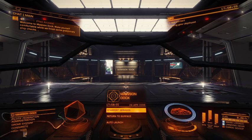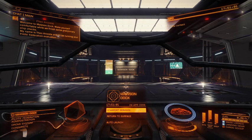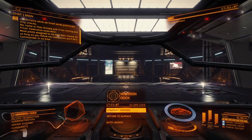Welcome to Morton Dock. Make yourself comfortable while we finish some preliminary ship checks. My name's Theo Acosta, and I'll be running your Pilots' Federation evaluation. Most pilots assigned to me earn their license, so as long as you follow my instructions, you'll be a commander in no time.